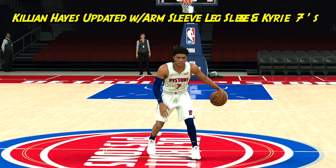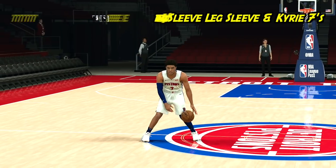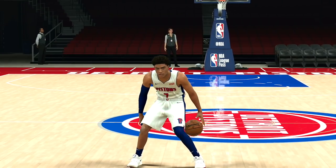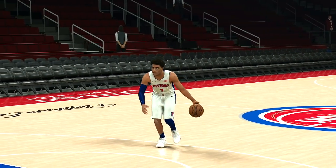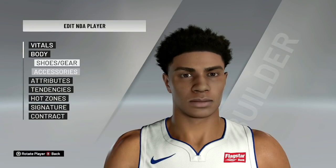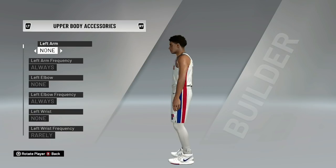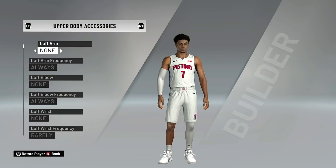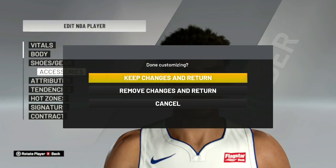Anybody else? Yes. We got two more people. So we have the Pistons. Let's go to Killian Hayes. We got him up to speed. He's missing tattoos because I actually did my check on him yesterday. He has a sleeve, he has a leg sleeve, and that leg out has tattoos on it. This is Killian Hayes. He has the Kyries. He's updated perfect. This is it right here. This is fresh. Like that dude — he kind of balled a little bit too.